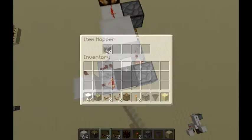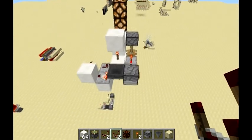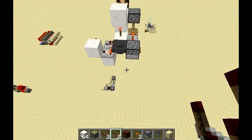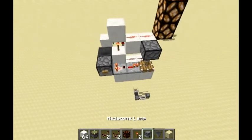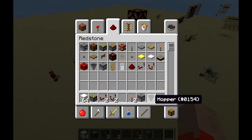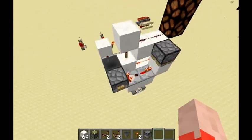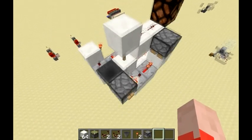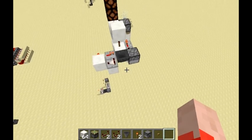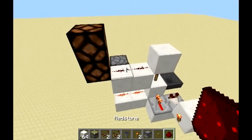It takes a while because there's so many items, but it lets all the items flow back in. Alright, so what you need to build this is what's in my inventory — except not that. I think that's it. Oh, it's finished. I'm gonna need a button actually. And redstone of course — for the redstone.